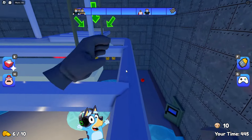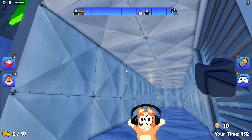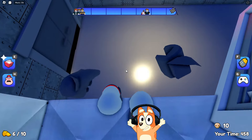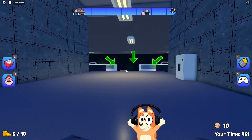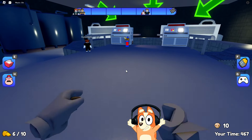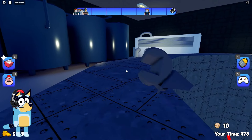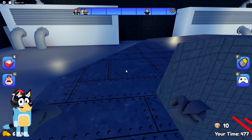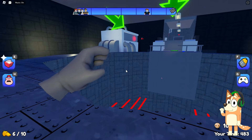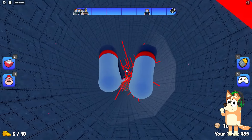Now we need to get through these pipes that are suspended from the ceiling and go into the ventilation that the arrows are pointing to. It is very strange that in this school there are many arrows pointing to the ventilation. It seems that the builders of this school knew that the students would want to run away from these teachers and showed them where the exit was. It's really strange that the teachers didn't remove these arrows. Now we will need to jump into this huge hole with lasers. It looks quite scary, but now we will go around this pipe along the edge. There are a lot of different lasers here. And there are even rotating ones.